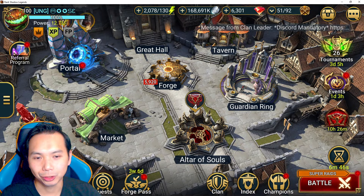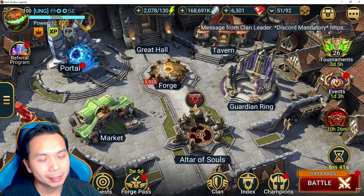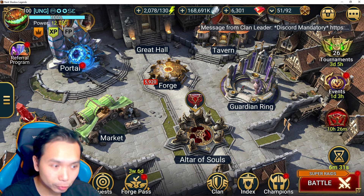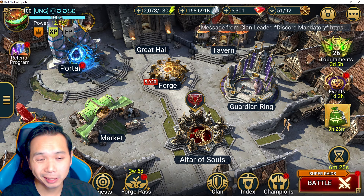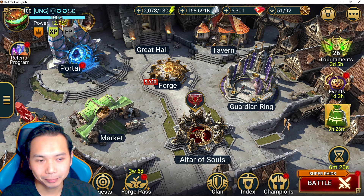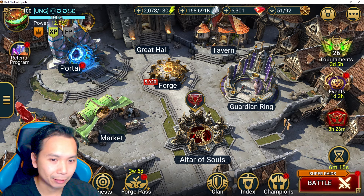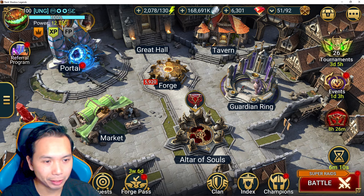Hey everyone, welcome back to the channel. Boozer here. Hopefully you guys are having a good end of the week getting ready for the weekend. In today's video, I'm going to go over an endgame Ice Golem farming Hard 10 team made pretty much full of free-to-play champions with relatively low gear requirement. The clear speed is absolutely awesome.